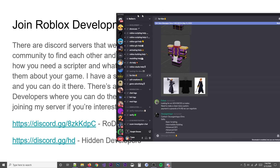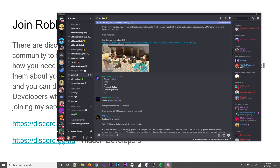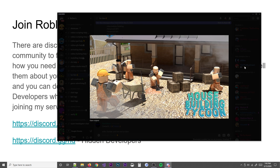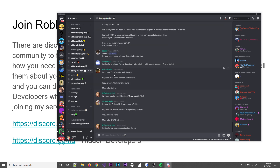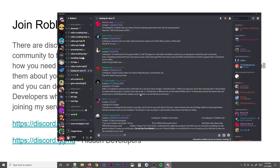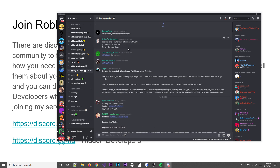Let me show you what I mean. In the Rodevs server, people are posting about being for hire — basic scripting, intermediate building, all this stuff. You can go to the looking-for-devs channel where people post things like 'I'm looking for a scripter' or 'I'm a scripter looking for a builder — DM me.' A lot of people that want to connect can meet each other here.